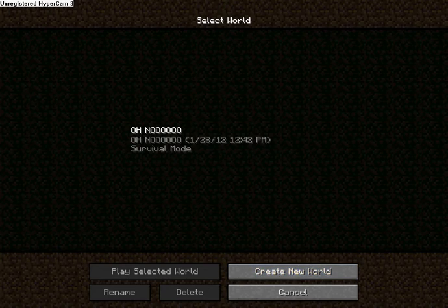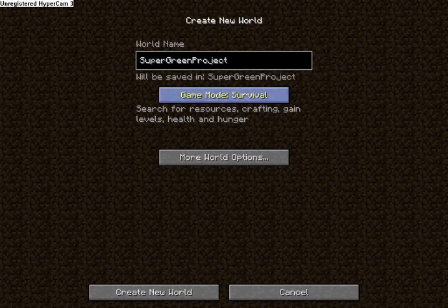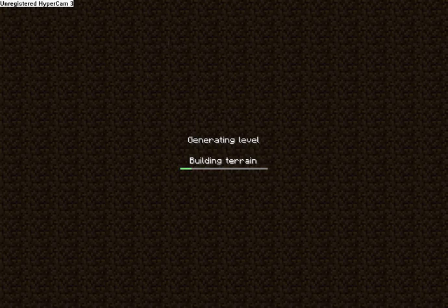Hi guys, today we'll be showing you the basics of Minecraft. So let's get started. When you create a new world you call it something like 'Super Green'. The project modes are: Survival — search for resources, crafting, gain levels, health and hunger, unlocked at hardest difficulty; Hardcore — survival locked at hardest difficulty with one life only; and Creative — unlimited resources, free flying and instant block destruction.